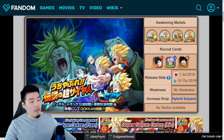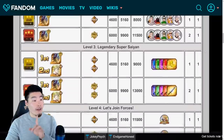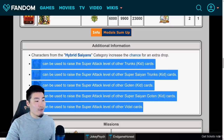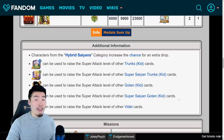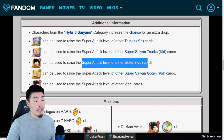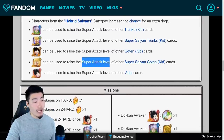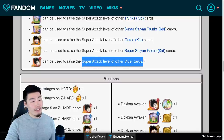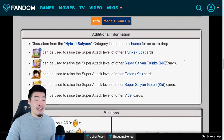Let's actually pop back to the event page because there is one thing I forgot to mention that is also pretty awesome about this event. This one event allows you to farm the super attacks of quite a few characters. The base form SR Trunks pre-awakening lets you farm super attacks of other Kid Trunkses, and once awakened you can use him for Super Saiyan Kid Trunkses. Same with Goten — pre-awakened for other Kid Gotens, post-awakening for Super Saiyan Kid Gotens. And Videl can be used to farm the supers of other Videls. So one story event will let you farm the supers of five different characters — that's pretty awesome.